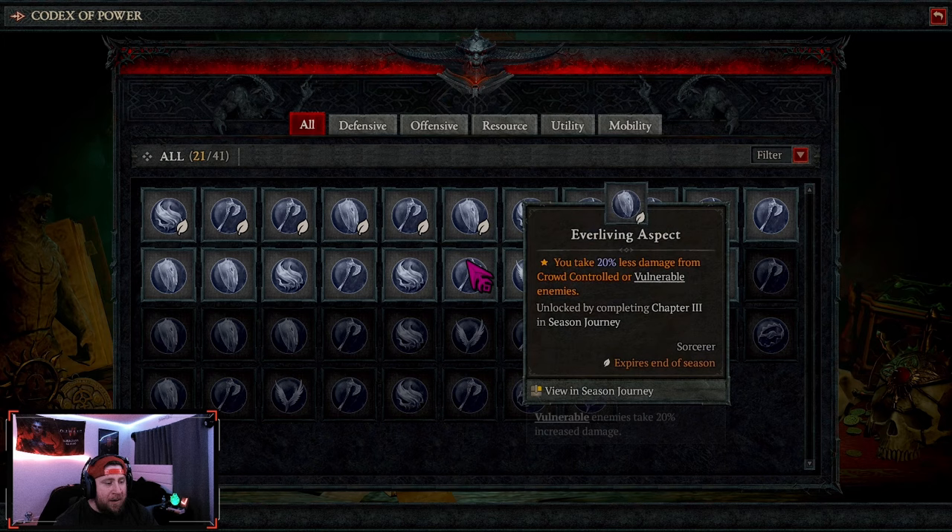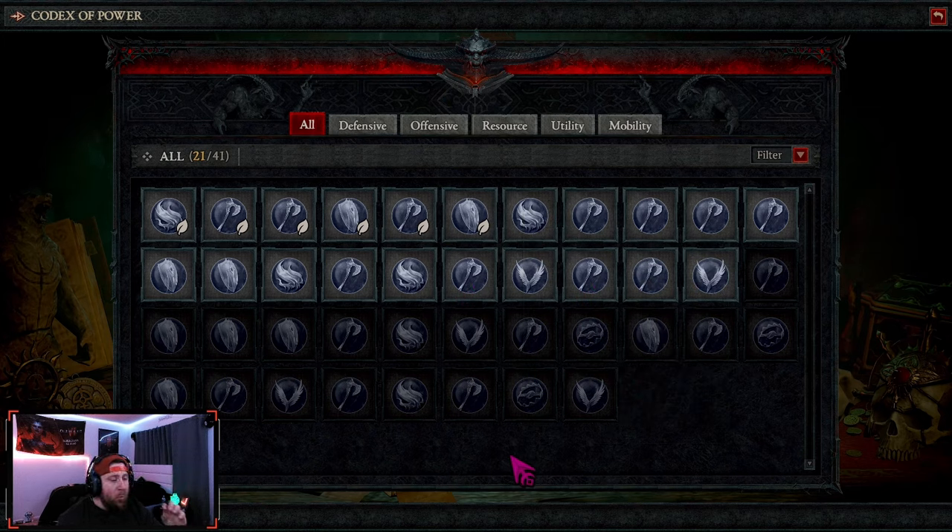So, Codex of Power — what's changing, what are the biggest changes, and how is this going to affect not only your character progression through each season that you play, but also the eternal realm and your inventory space? Let's talk about it. The old system of Codex of Power: we only have 41 total powers.